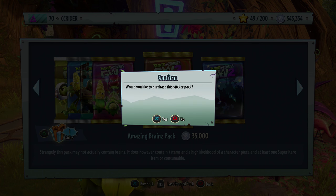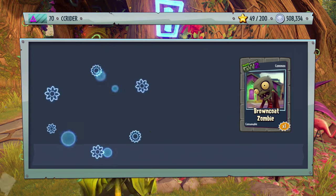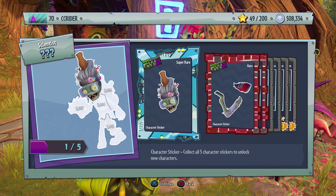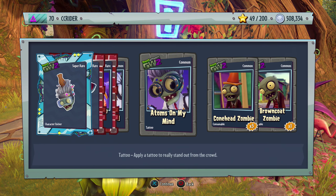Amazing Brains pack number two: we got another Tennis Star piece. I've never seen this Scientist before — whoa, he has like a porcupine gun! That's awesome. Also Tinted Future Mask, Cheeky Beard, and Atoms on My Mind.